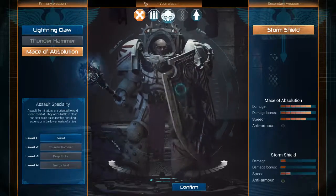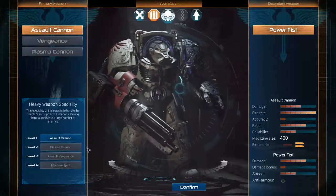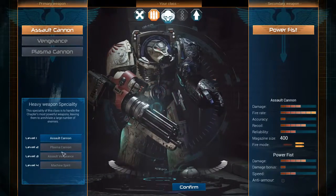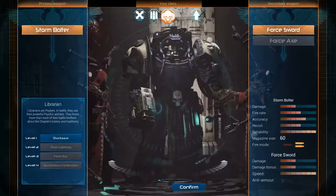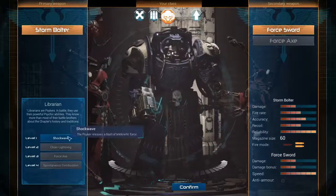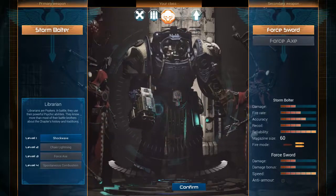That was in the trailer though, right? They showed it off in like three of the four trailers — guy with a flamethrower. I can only have the assault cannon right now. I wish I would say the flamethrower is only available in the later levels.